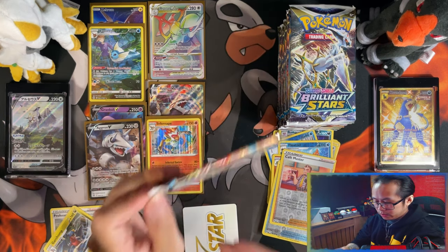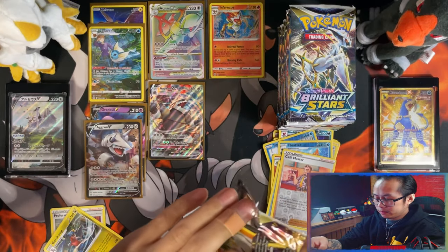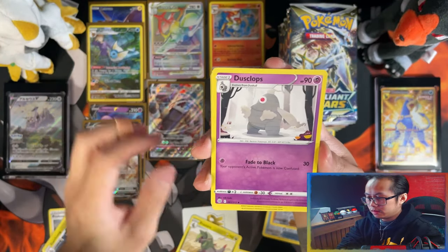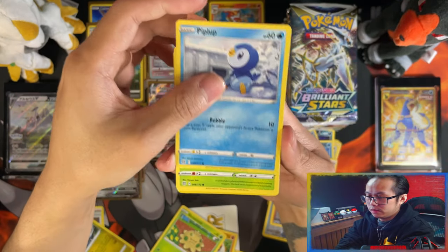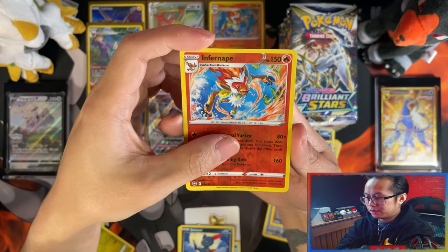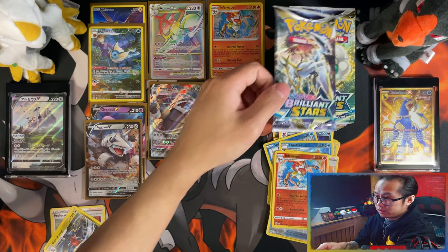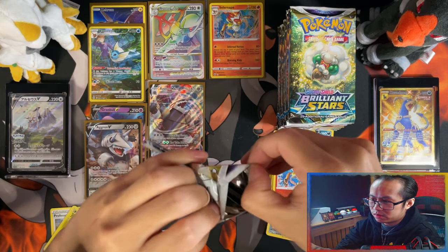Leaf energy, Duskclops — I have a feeling that rainbow rare took up my full art chance, or would that VMAX have taken up the full art slot? Maybe not. Reverse Infernape — yes! Perfect, and I need those. The Arceus rainbow rare took up my full art chance.